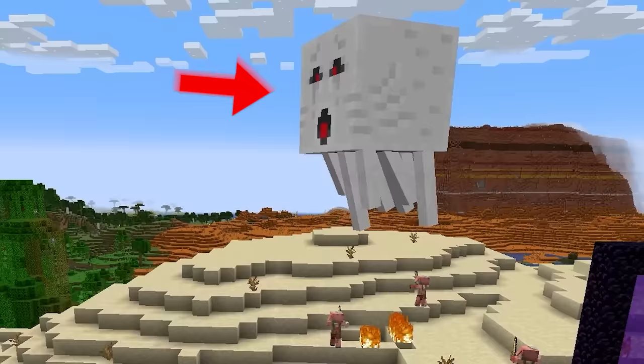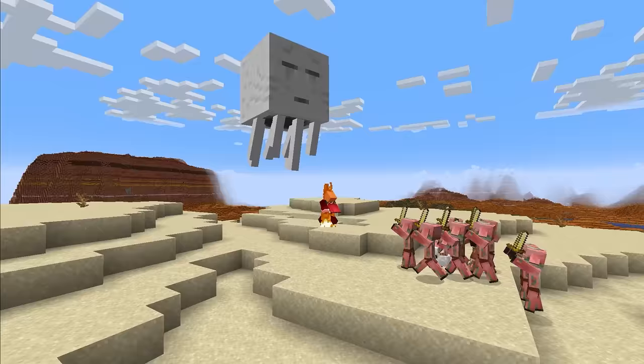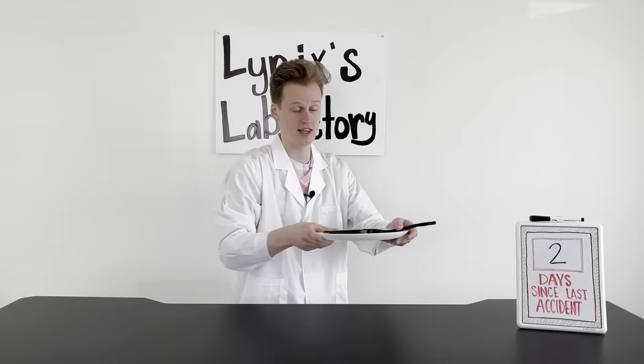This is a ghast, and this is a fireball that he shoots at you in Minecraft. Now we're going to make it in real life, starting with a Minecraft ghast's fiery ball. This one's super simple and you can follow along if you'd like — you only need about two items.